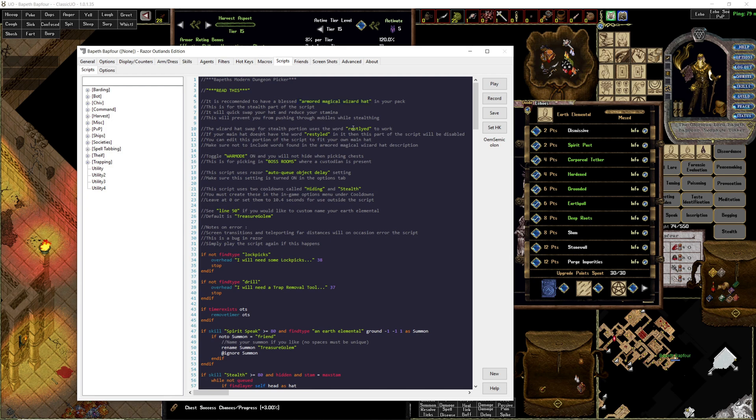Second, restyled. If you do want this to work, follow the instructions — I've laid it out pretty simply, but in the video I'll just show you how to do it. If you want the wizard hat swap to work, your main hat has to have 'restyled' in it. So when you single click your main hat, up here it says 'restyled.'